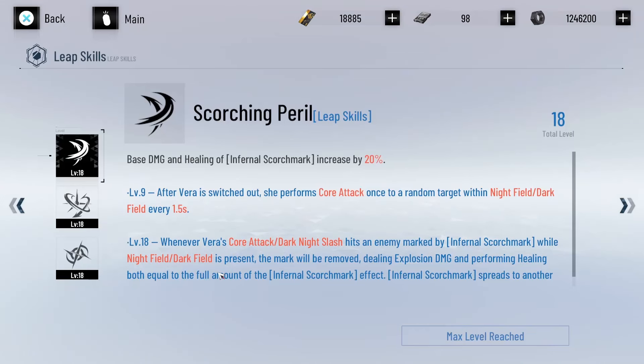Her first leap skill, Scorching Peril, increases the base damage and healing of her blue orb by 20. At level 9, when Vera is switched out she performs a core attack once to a random target within her dark field every 1.5 seconds. At level 18, whenever Vera's core attack or dark knight slash hits an enemy marked by her blue orb, the mark is removed and deals explosion damage and performs healing equal to the full amount of her blue orb's effect. After that, the mark moves to another random enemy within the field.